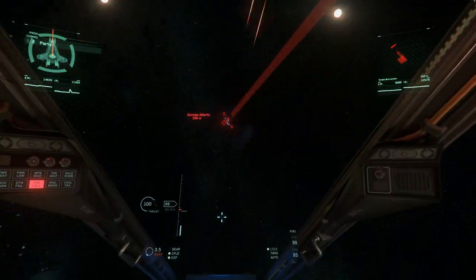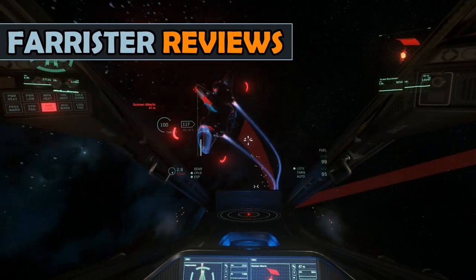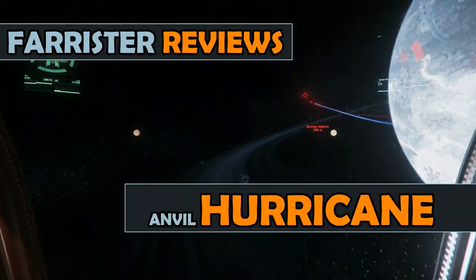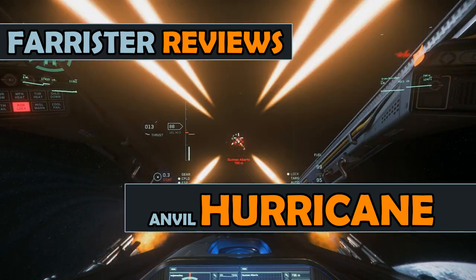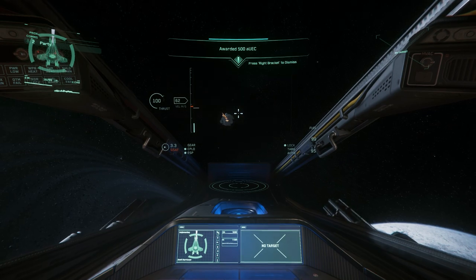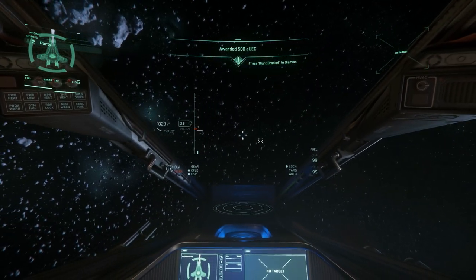Hello, Farrister here and welcome back to the channel. In this video I'll be reviewing the Star Citizen ship, the Anvil Hurricane. Star Citizen is currently in alpha testing, and the Hurricane is one of the flyable ships. The Hurricane is a dual seat combat fighter, meaning you can bring a friend along with you.